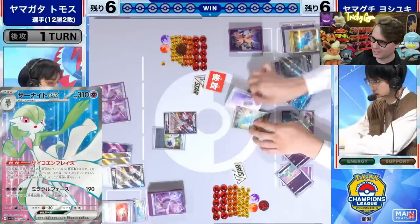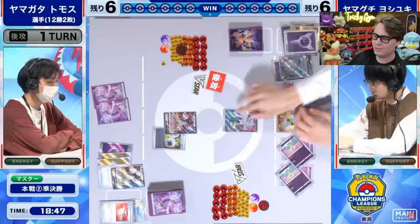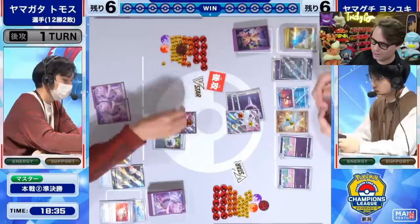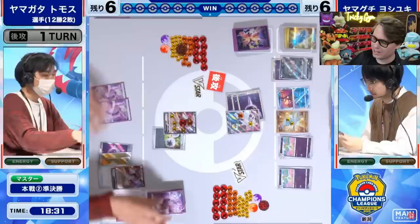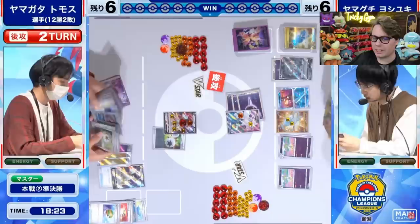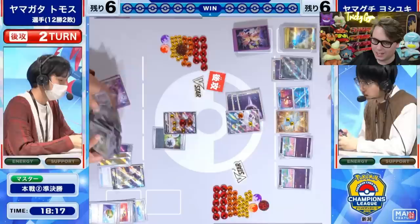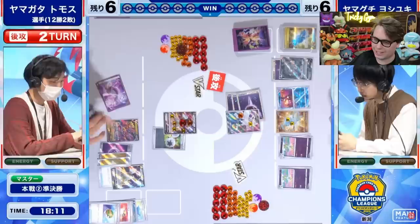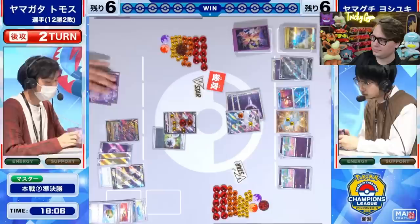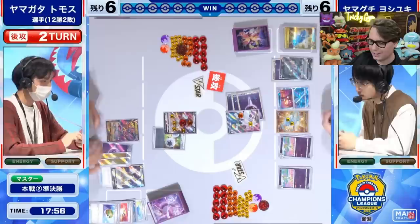Turn two going first. Absolutely insane. We're just going to swing with Gardevoir EX since this player on the right knows there's no way the Arceus player can reach for a knockout on Gardevoir EX, which still has 250 hit points. The player on the left finds a Nest Ball, but I don't think that's enough to save them. They've got Arceus though, so Starbirth will get them whatever they want.